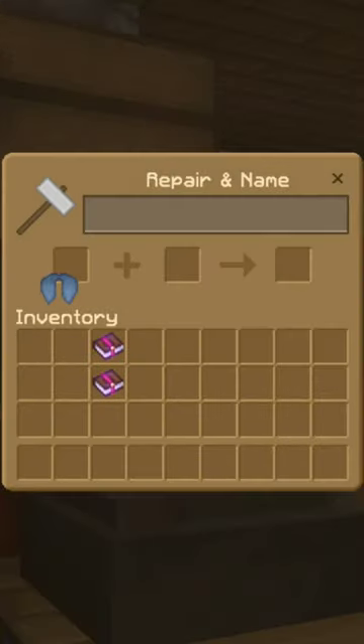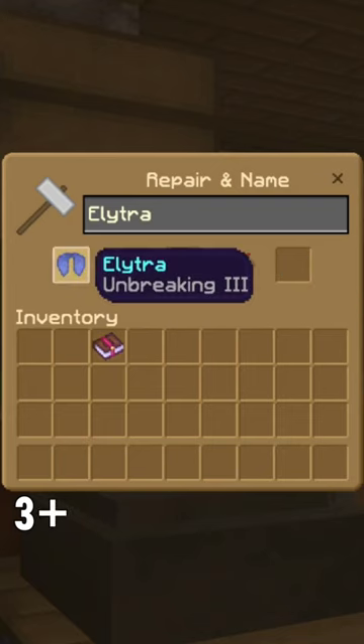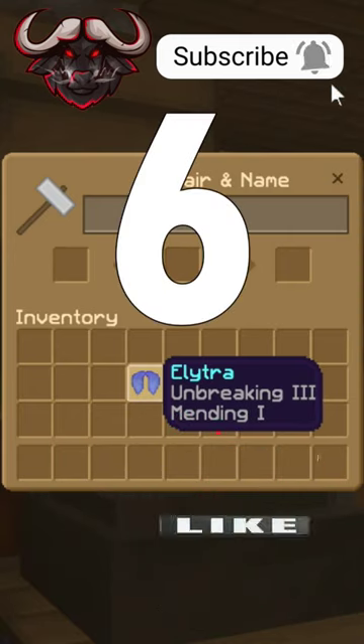Go to your anvil, place in your elytra, combine that with Unbreaking 3. Now take your elytra with Unbreaking 3, combine that with Mending. You now have the best elytra in the game, and only used 6 levels of XP.